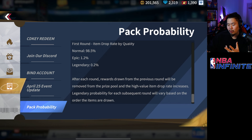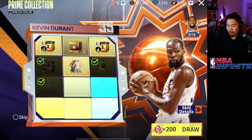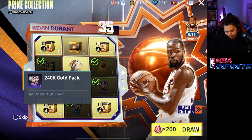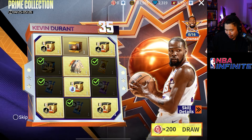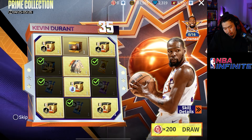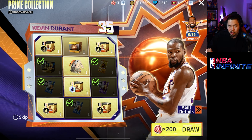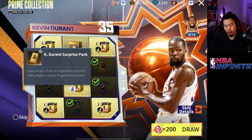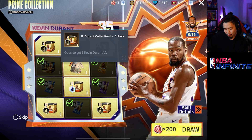Here's my question: what is considered legendary? This one is epic, and these others I guess are considered normal. I feel like there are definitely odds within odds, because on my fourth pull — where all the legendaries are supposedly equal — I got this pack here, which in my opinion feels like the worst of all the legendaries. I would have rather gotten this one, or even this one, or obviously Kevin Durant.